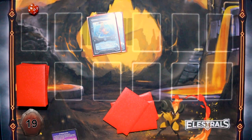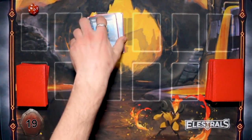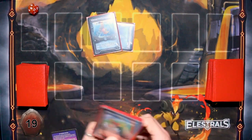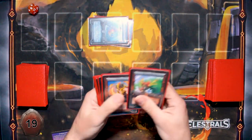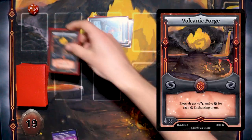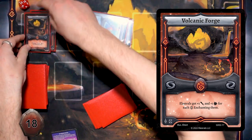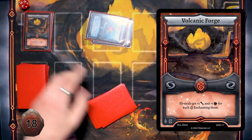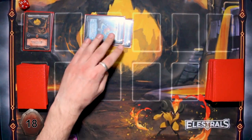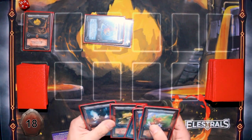I was meant to put Smoltuga in defense mode — he's got defense of five. I am then going to cast my Volcanic Forge — one Vipyro spirit. Elestrals get plus one attack and plus one defense for each fire spirit enchanting it, so that will help later on. And I will end my turn there.